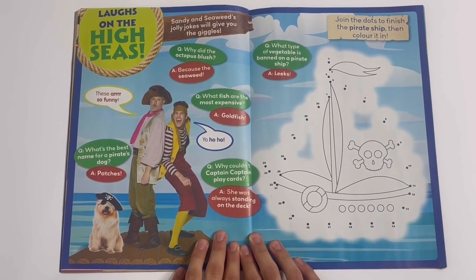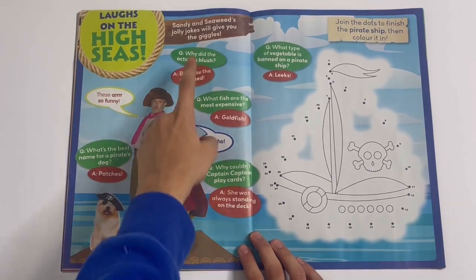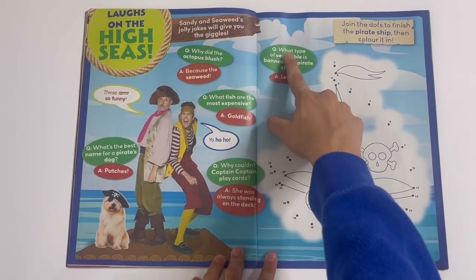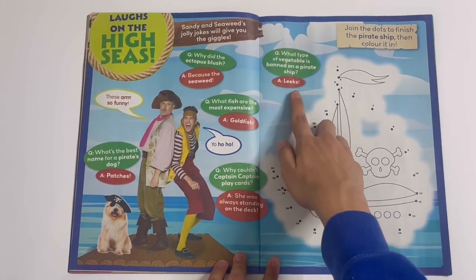On the high seas, Sandy and Seaweed's jolly jokes will give you the giggles. Like this: Why did the octopus blush? Because the sea weed. And another one: What type of vegetable is banned on a pirate ship? Leaks - get it, leak the vegetable!